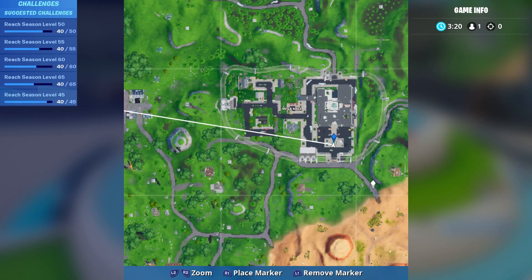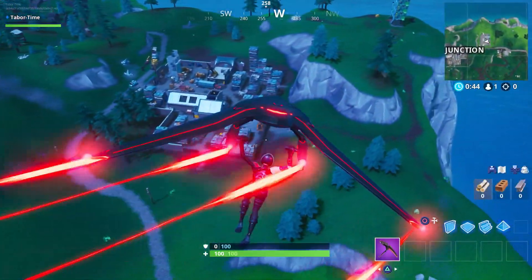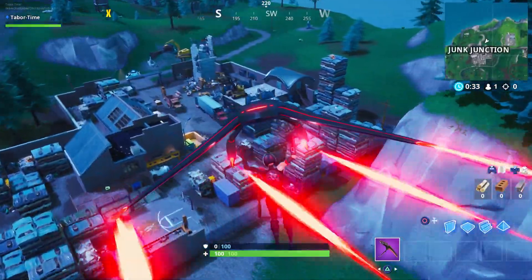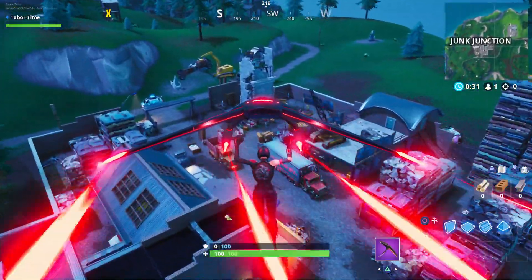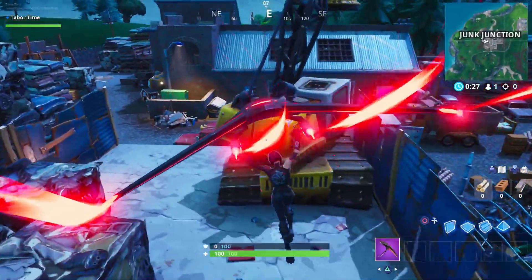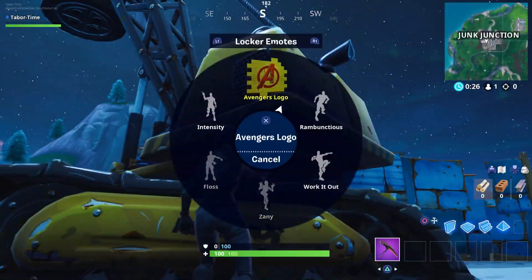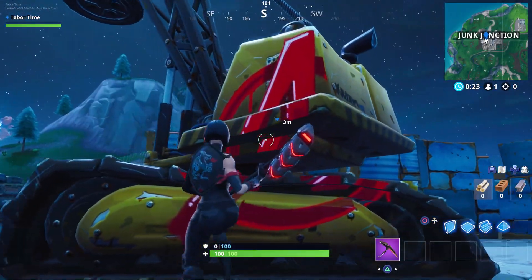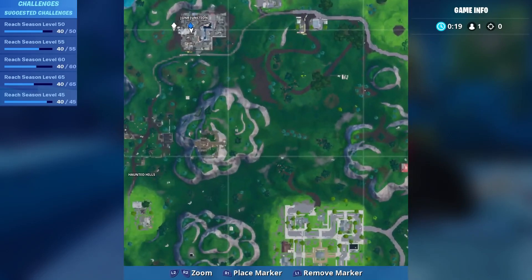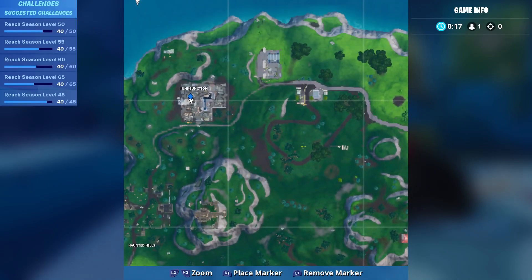As you can see, Junk Junction has a big old crane — in fact there are two cranes. I'm not sure if both will count, but for sure one of them will. Here's the first one right here — I would recommend trying this one first. Spray paint it right here anywhere on this big old crane. Here is the exact location on your mini map, smack dab in the center of Junk Junction.